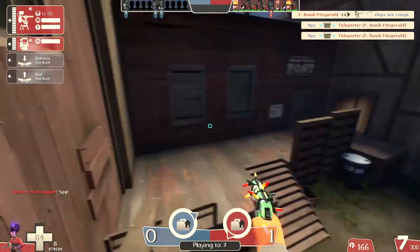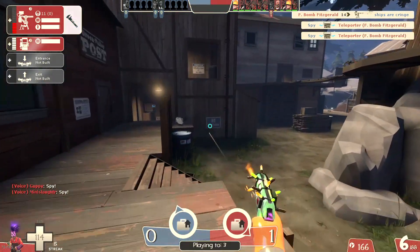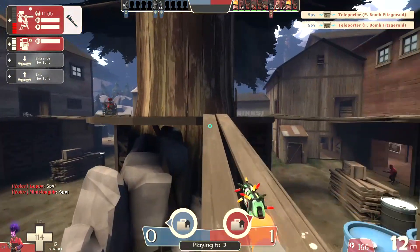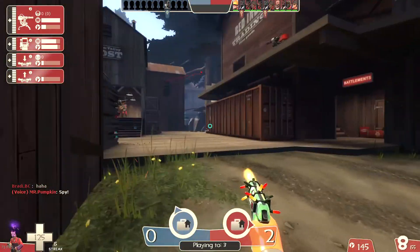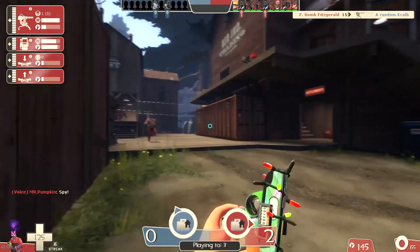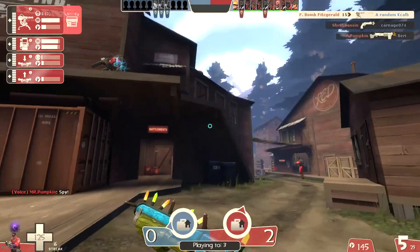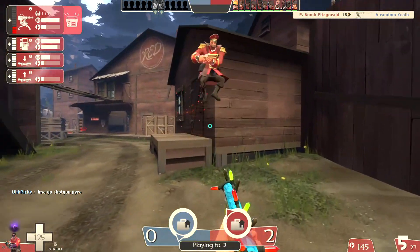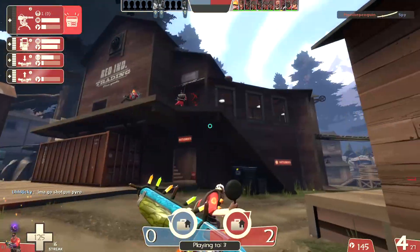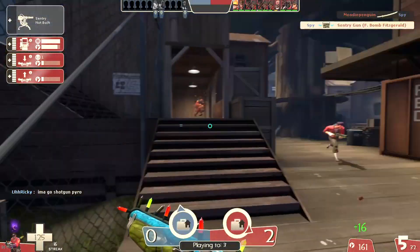Oh, that's a spy! Oh my god, did the Demo Knight not see him? There he is, he's right there — and now my gun is under fire so I should just run. Don't like how far back they've pushed us, but with the streak I have going I don't want to jeopardize it. There's too many spies afoot so I'm trying to keep my back to the walls.